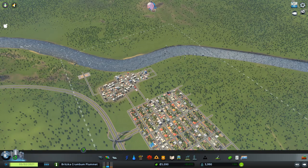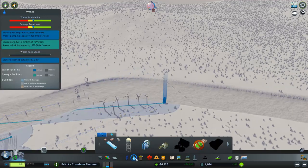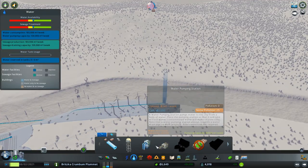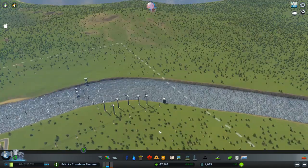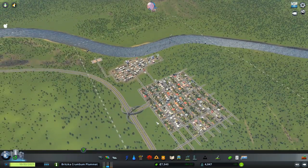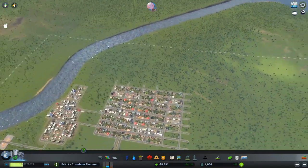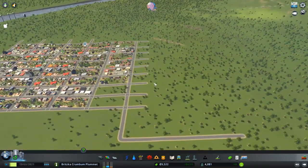We do have to look at transit eventually but I think we'll be okay. The power situation is going to be a struggle for sure. We're already starting to reach capacity on water, so I'll have to get a couple more pumps in there eventually. Let's see how we're doing — how much are the water pumps? About five grand. I think we'll be okay for the time being. How's our demand? More commercial!